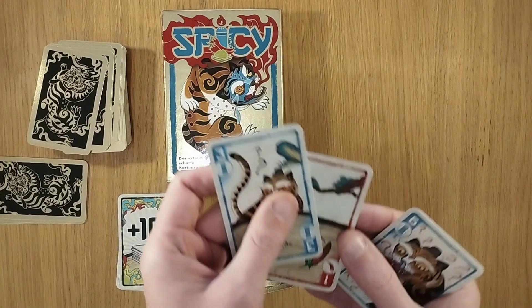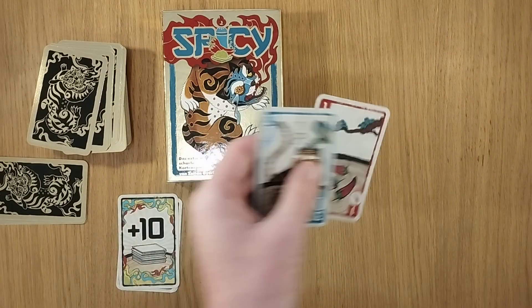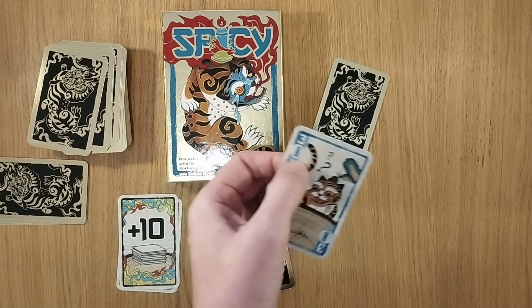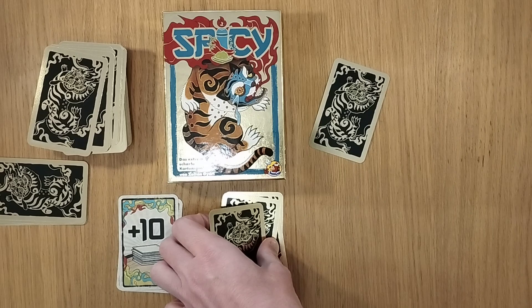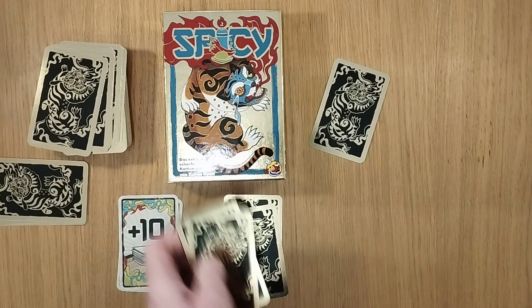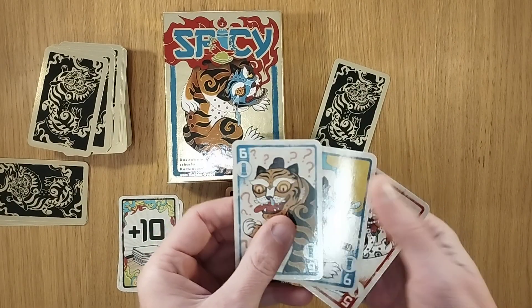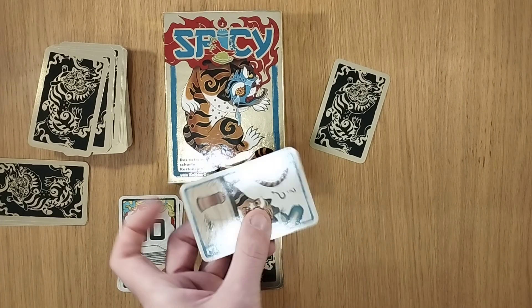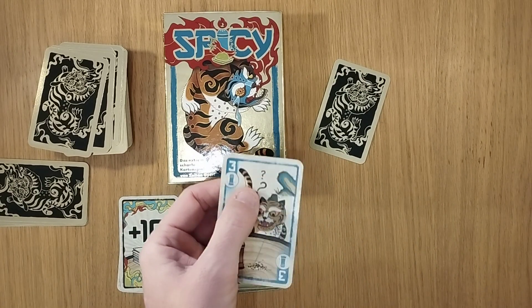Now the next player doesn't have a 5, so they play a card that's not even the same suit, calling it a 5 chili. At this point, someone is going to say 'I don't think that is a 5.' In this case it wasn't a 5 — it wasn't even a chili.